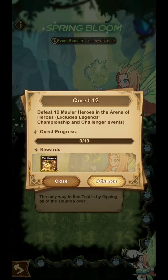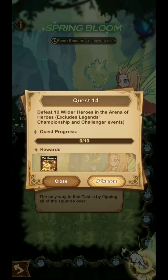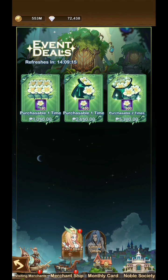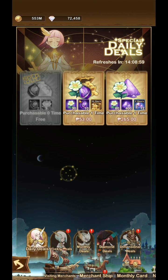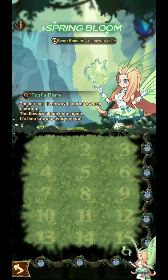Here are the other quests. Quest number 12, 13, 14, and lastly number 15: make a purchase worth any amount. In my opinion, spending $1 to help the devs in this event is not bad. Here are the event deals, and as you can see in the merchant shop, there is a $1 pack there. The event page says make a purchase in any amount, so $1 is good.